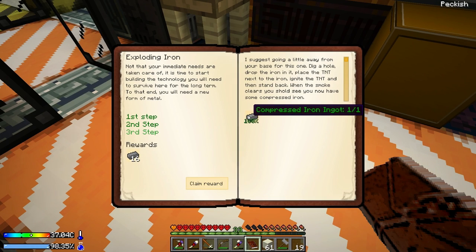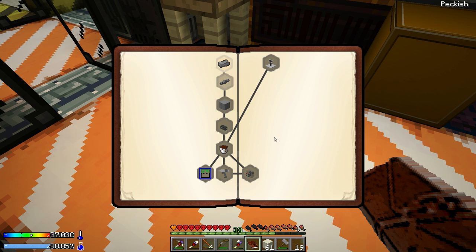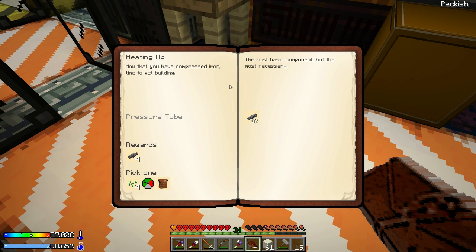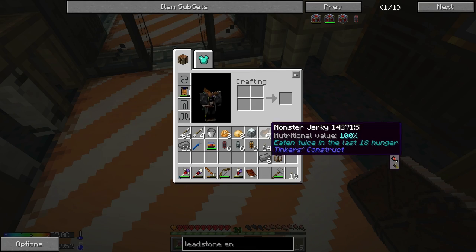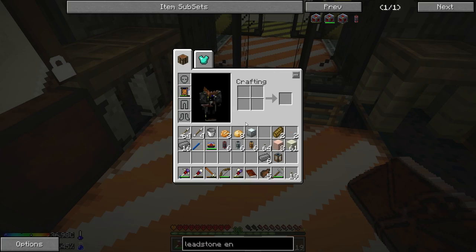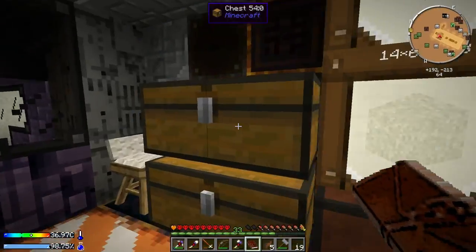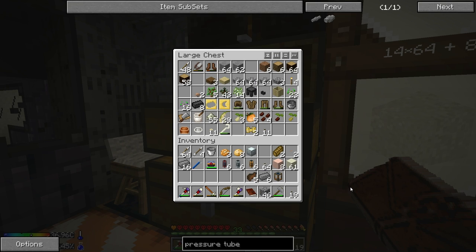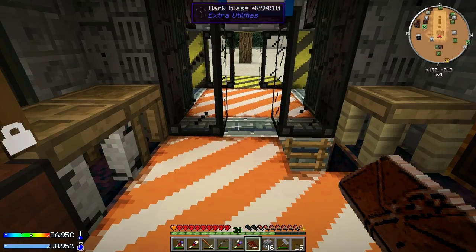Now we have some compressed iron. That'll give us 16 compressed iron - let's claim that reward. The new quest is called 'Heating Up': now that you have compressed iron, time to build the most basic but most necessary component. We need to make a pressure tube - Pneumatic Craft looks really cool, I was checking it out earlier. The pressure tube is two compressed iron and some glass. Let me go ahead and start getting some sand since we're going to need a lot of glass.